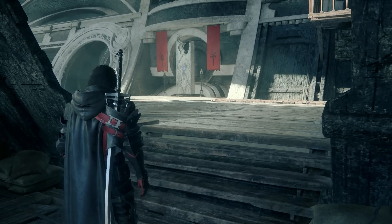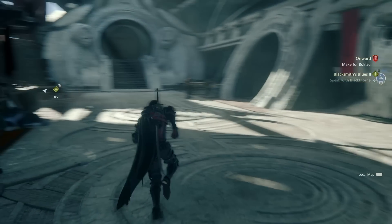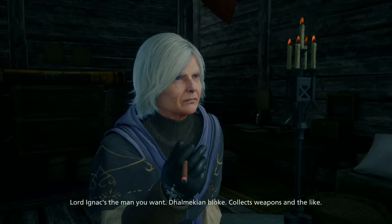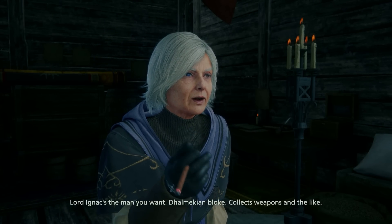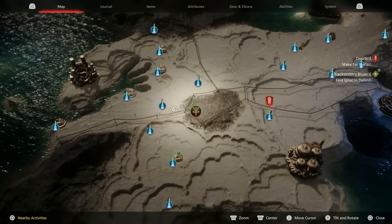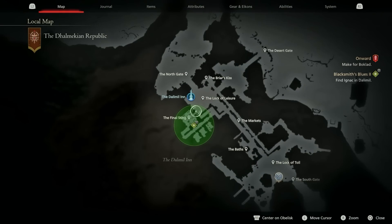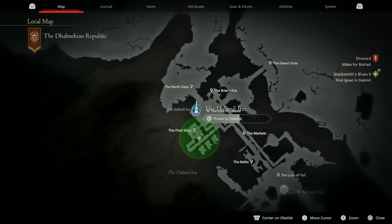After talking about a specific sharp sword, you're going to head over to Sharon and talk to her. Once you talk to Sharon, she's going to mention that you need to find a man named Ignak and he's going to be in Dallamil. So go ahead and open up your world map, hover over the Dallamil Inn, and select it.